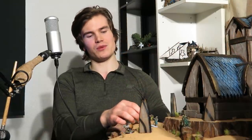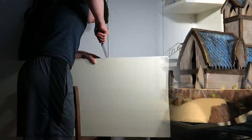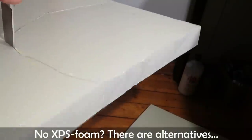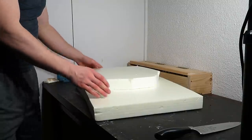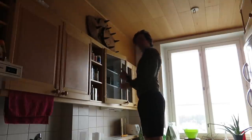Hello, last week I built a large temple and now it is time to build a simple diorama for it. Anyone can build this terrain from cheap materials that you might already have at home. I began by cutting a large piece of XPS foam for the base of the terrain, and then a smaller one for the higher level where the temple will stand. If you don't have XPS foam you can use an expanding foam spray instead.